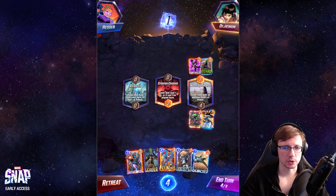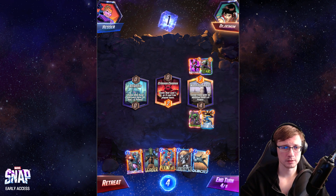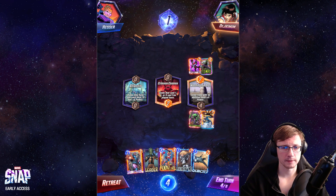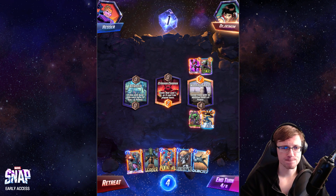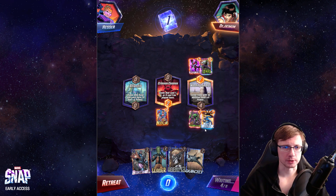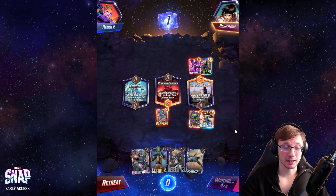We could also go for Moon Girl, Queen, Jet, and then drop a couple of cards. Leader would be five as well. Let me drop Moon Girl first — I'm feeling it in my hand here.